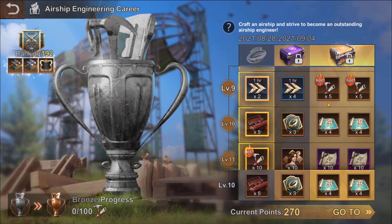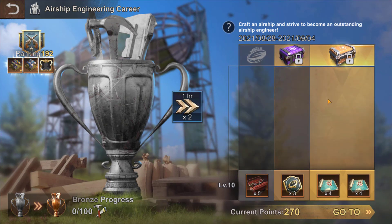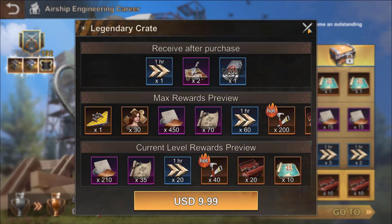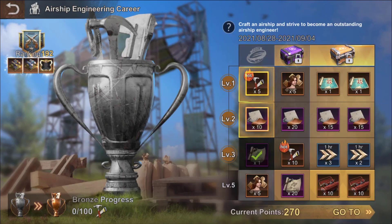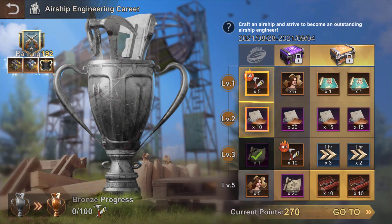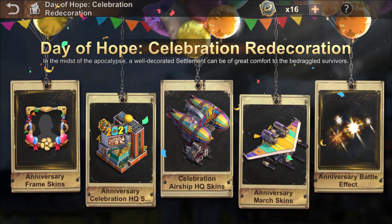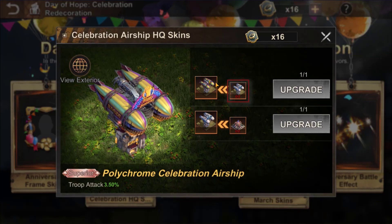You can get the skin by helping in the construction of the airship. You will get engineer XP to complete the different levels, and you will have to collect technician toolkits — so buy the pack at $4.99 and the one at $9.99. These technician toolkits will allow you to complete the progression towards the gold level. If you want to get the skin you will have to reach this gold level with 300 technician toolkits, and then you have to pay $19.99 to get the skin.